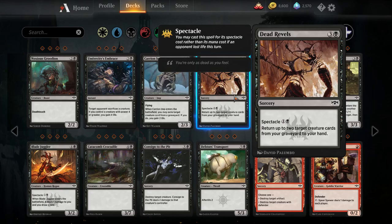Dead Revels — one black, three colorless sorcery. Spectacle cost: one black, one colorless. So you can cast it for four normally, or for two mana if your opponent has lost life this turn. It returns up to two target creature cards from your graveyard to your hand. In a control deck this will probably be strictly worse than Soul Salvage. In an aggressive deck this card will be much better — for an aggressive deck, picking up two dead creatures is essentially better than drawing two cards, and it only costs two mana if you've hit your opponent. At the very least, a very powerful sideboard card against control decks to re-gas your hand after they kill all your creatures.